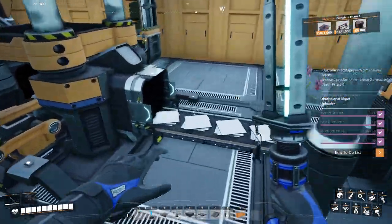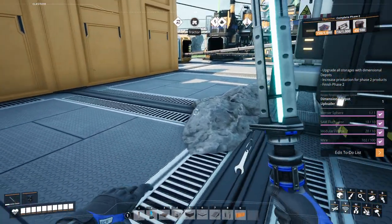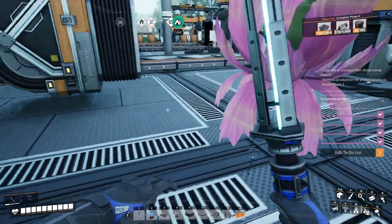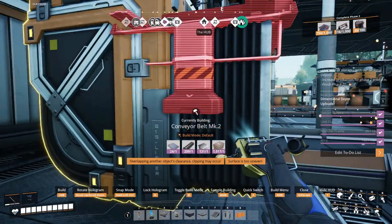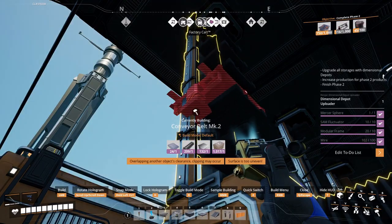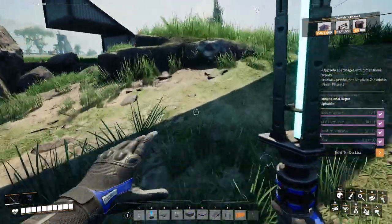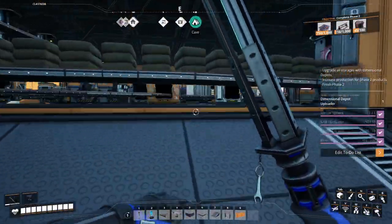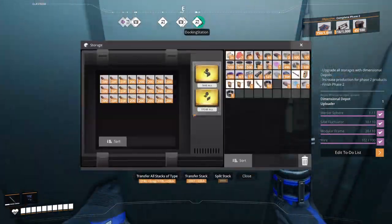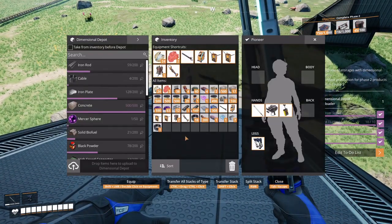Now we need 50 of those. Let's go upstairs. Let's upgrade this maybe. We need the copper sheets which are up here. Now we need to drop some stuff in.